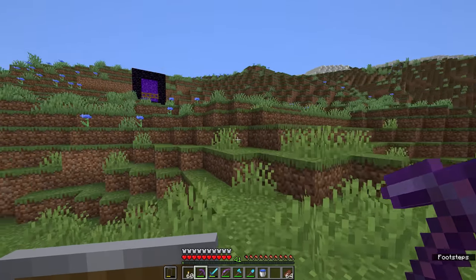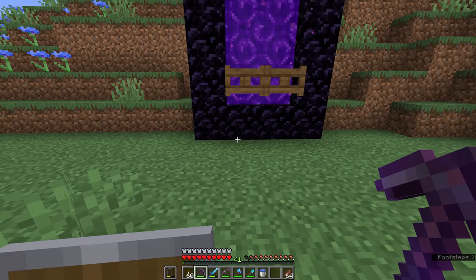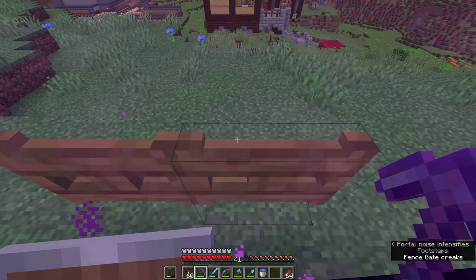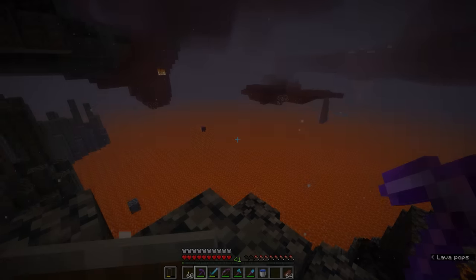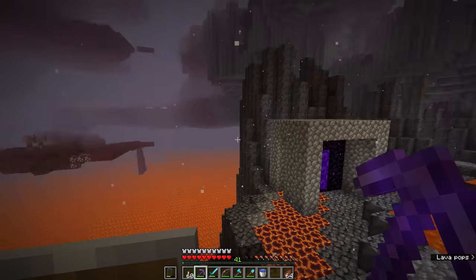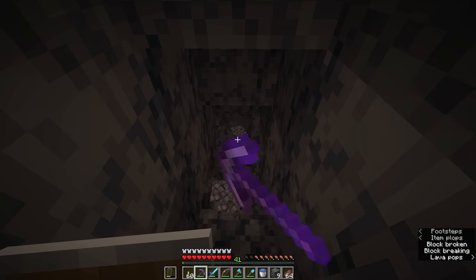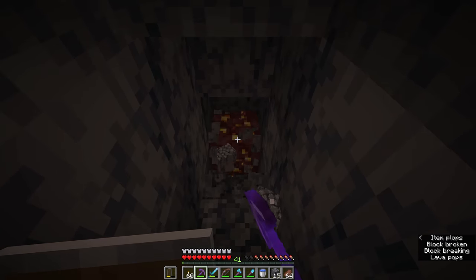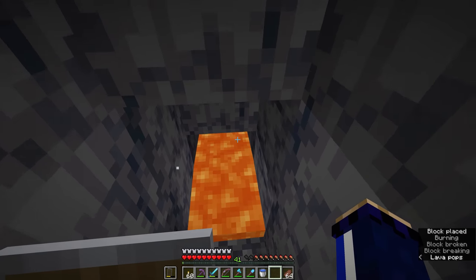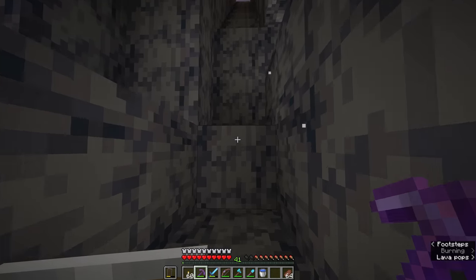You may occasionally find ancient debris in piglin bastions, so if you want to raid more nether structures, you can go looking for bastions where pre-made netherite ingots might appear alongside some more ancient debris. But the fact is, ancient debris can be found surprisingly reliably in the nether if you know where to look. The first problem is that we need to find some solid terrain in order to go mining for it, and the terrain here in the basalt delta is kind of piecemeal. I might be able to dig down to a lower coordinate, but chances are I'm going to encounter some lava.